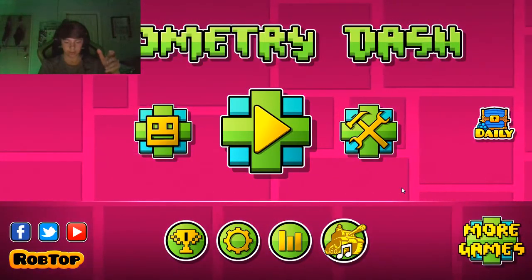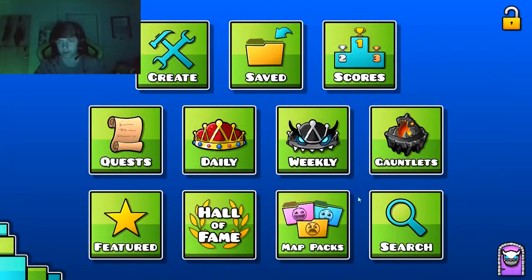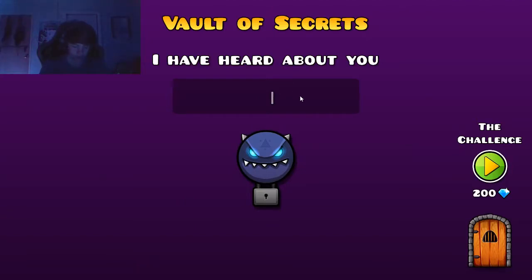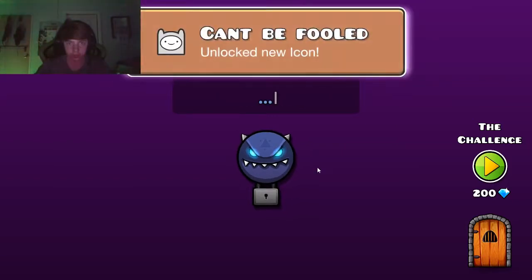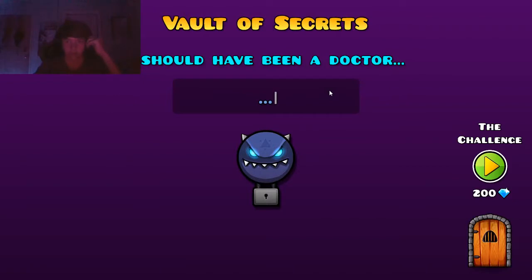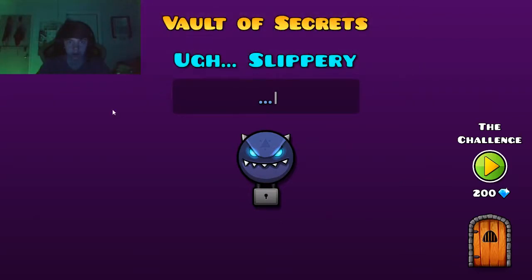I'm going to be looking up pretty much all the vault of secrets codes for you guys and tell you all of them in order. First up we have 'seven' — just straight up seven. Boom, we can't be fooled. Next we have 'Octocube.' Boom, sneaky sneak. Yeah, I don't know what that is, but that was Octocube.